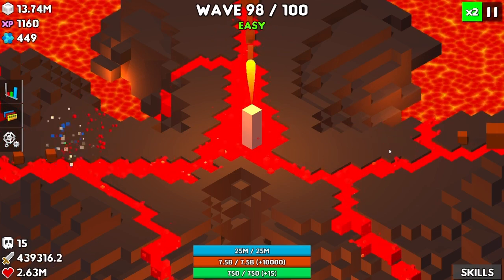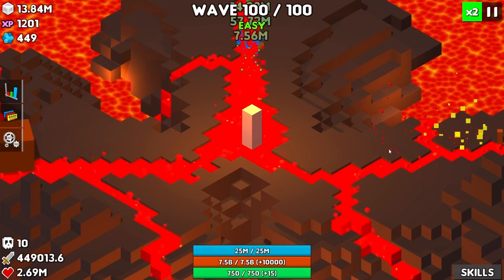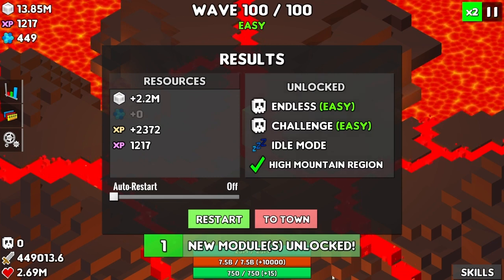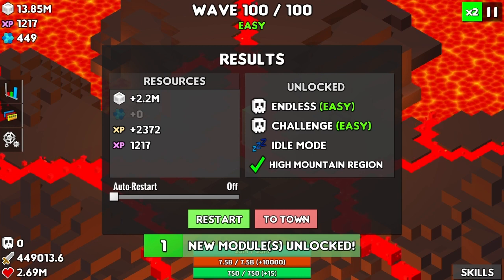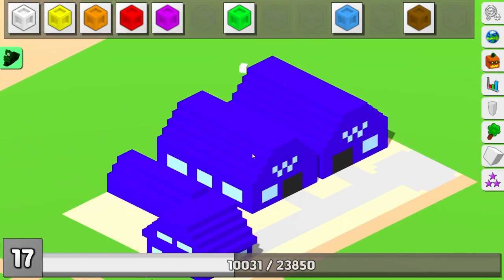Well, not technically full damage since we've got the elemental resistance and all. New module unlocked — please be fire resistance. Okay, what do we got here? Magma Foundation? Oh, I'm curious what that is. Let's take a look at it.